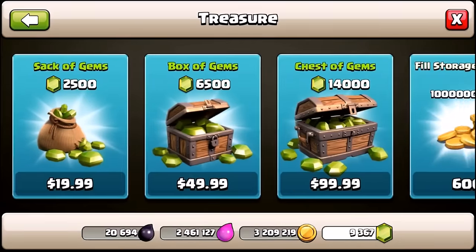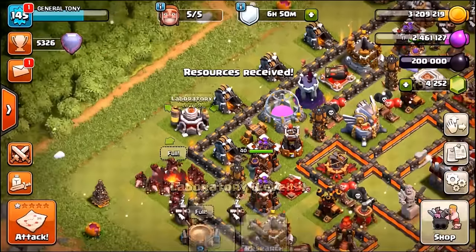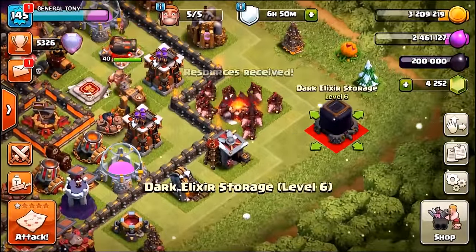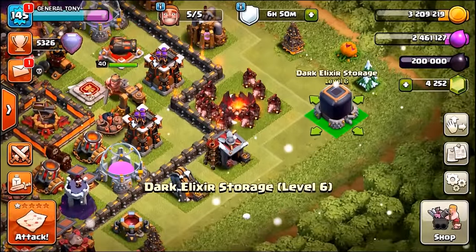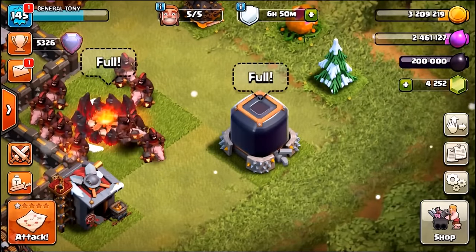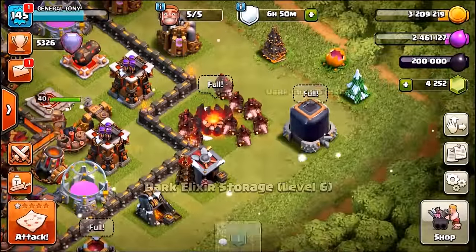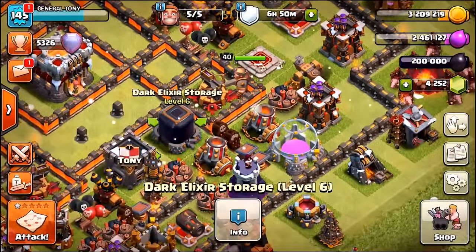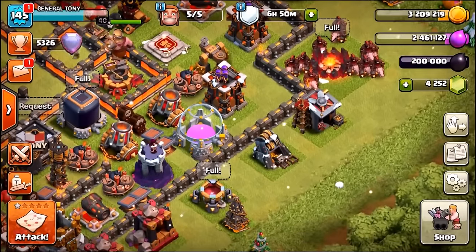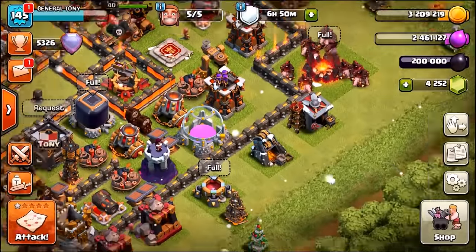We're going to need to buy ourselves 200,000 dark elixir, which is going to cost us 5,000 gems. There we go — it's officially a full dark elixir storage. Let's get a screenshot of that. You can see top right-hand corner: 200,000 dark elixir — just in case I want to use that for a thumbnail.